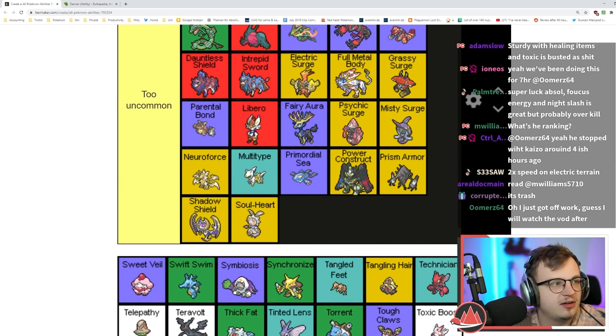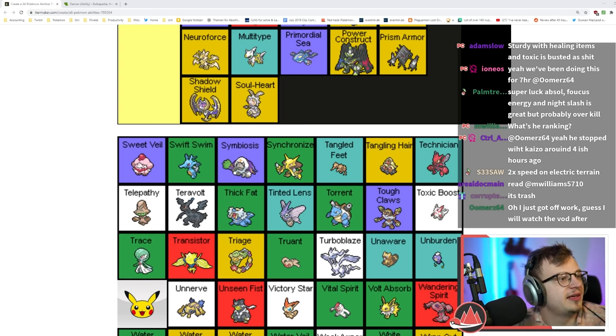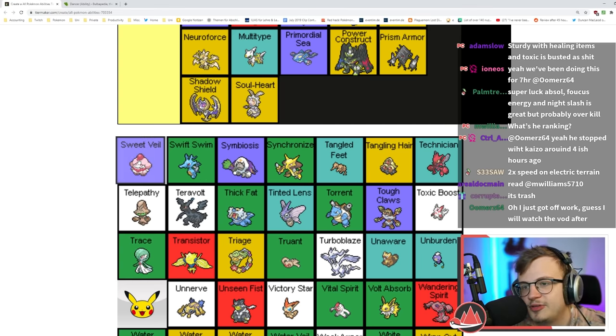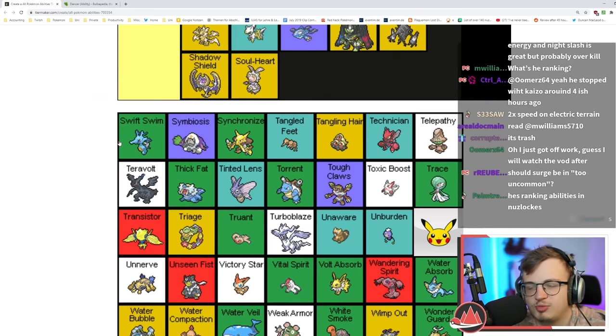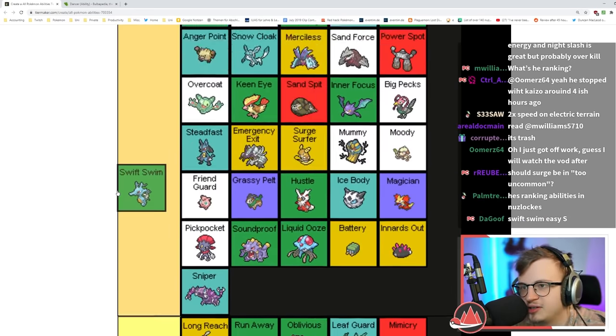Swarm is bug type Blaze — Bug type moves are much worse than even Grass type moves. Sweet Veil prevents the Pokémon with this ability and its allies from falling asleep — it's like Insomnia but better because it works in double battles.